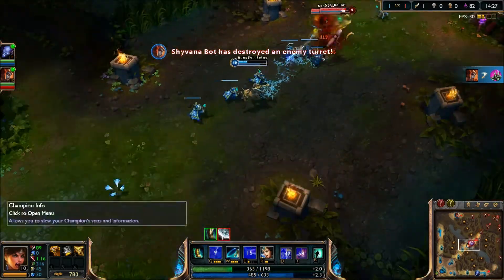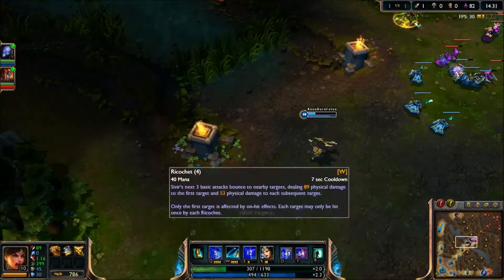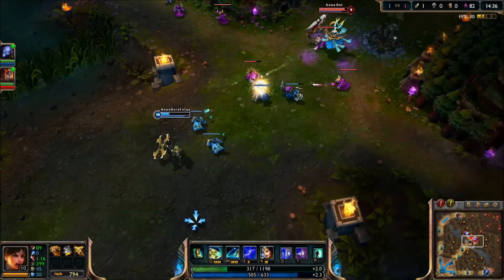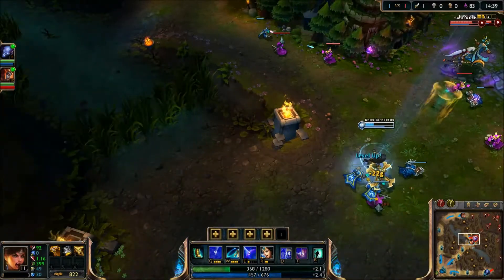Her shield blocks an enemy ability within three seconds, and if the ability hits the shield, I will gain 60 mana back. It probably scales at higher levels, but for now it's just 60 mana.